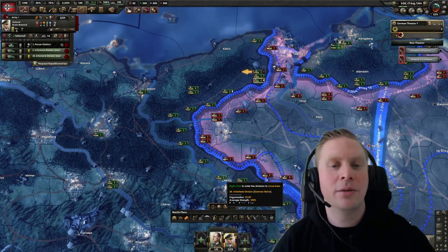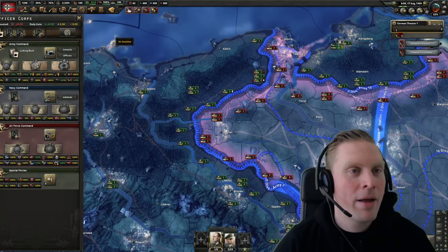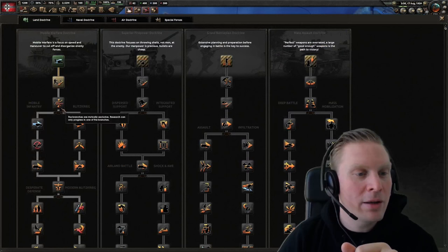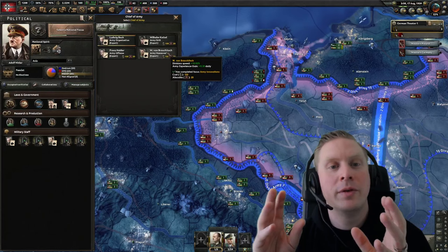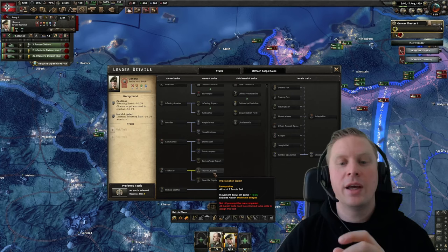Looking at division speed in doctrines, we have division speed here plus 5 percent, and up here plus 10 percent. Division speed is one name for it — you can also find division speed bonuses elsewhere. You can also find in your generals the possibility to give them traits: I love the 'Improved Expert' trait which gives an extra 10 percent, though it's called movement bonus on land rather than division speed.